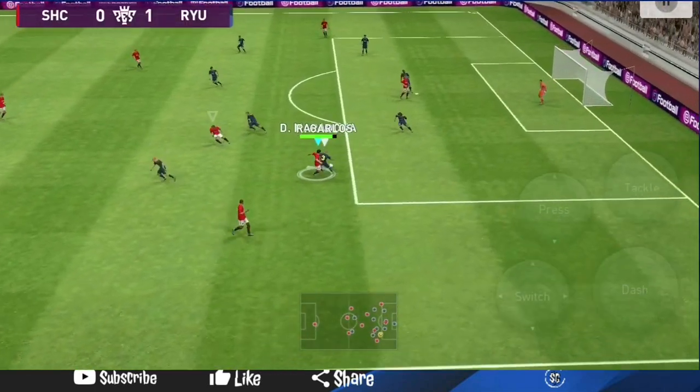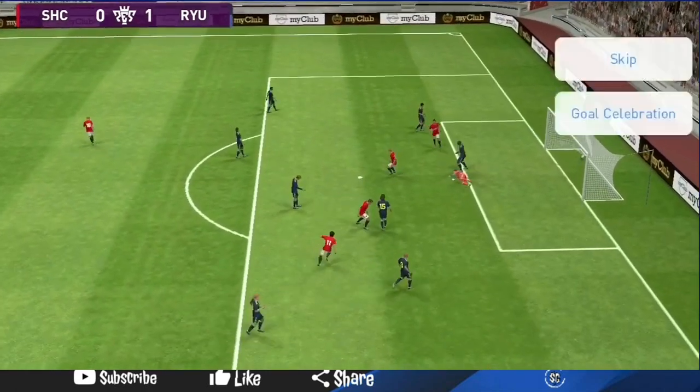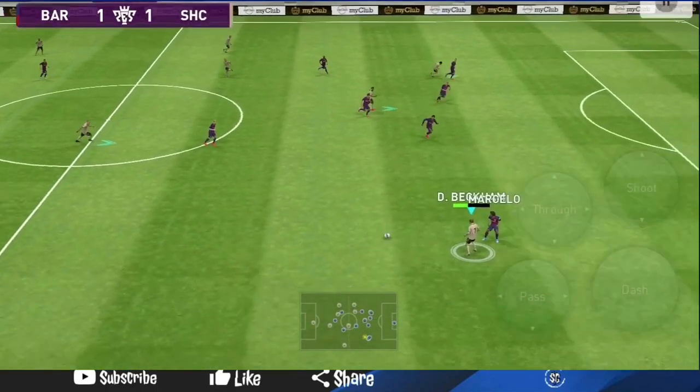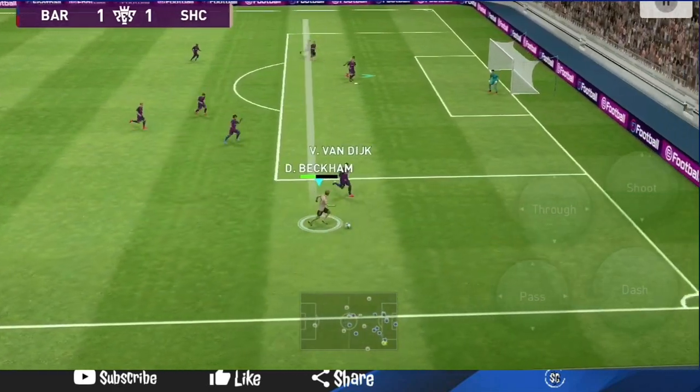Another problem is his weak foot usage, which is only 2 out of 4. About 50% of the time when you're on the right side about to take a curler with his right foot, it turns into an outside curler because he doesn't want to use his right foot to curl it. He'll probably still score, but it wasn't the shot you intended — that's a frustrating issue.